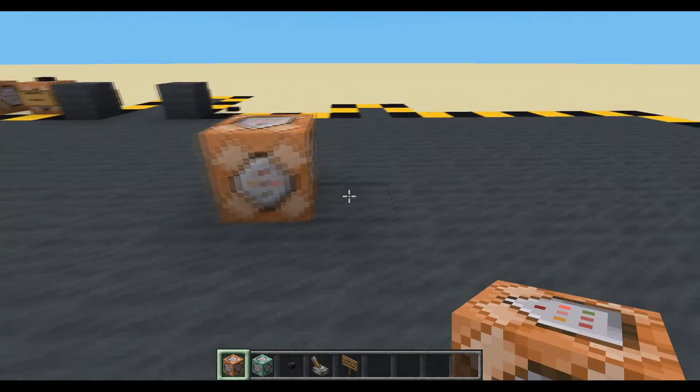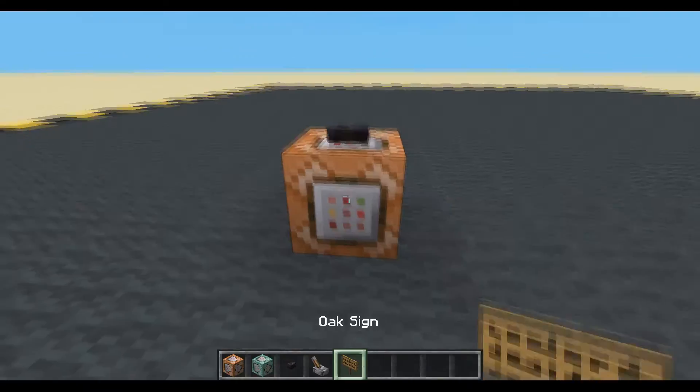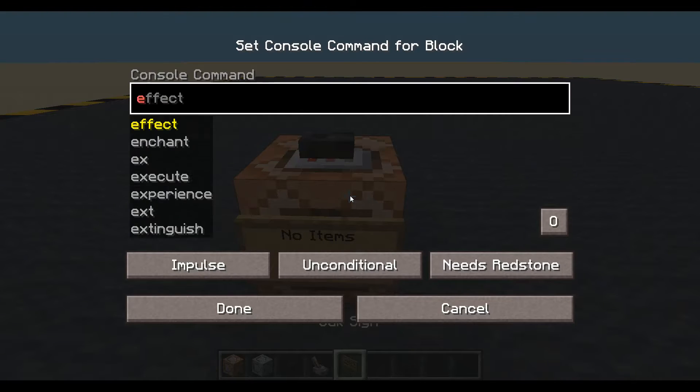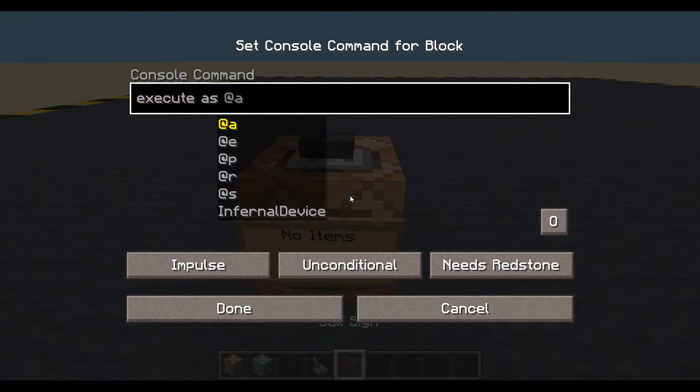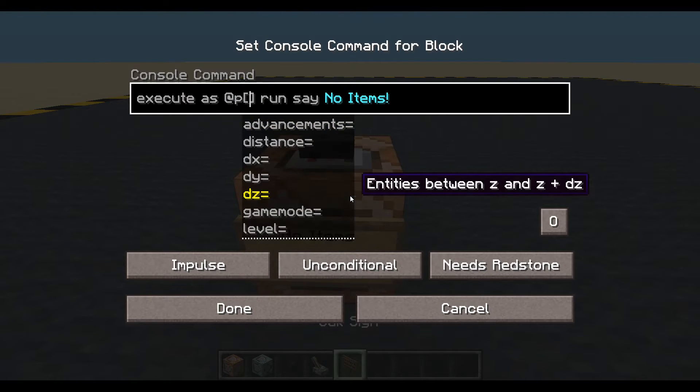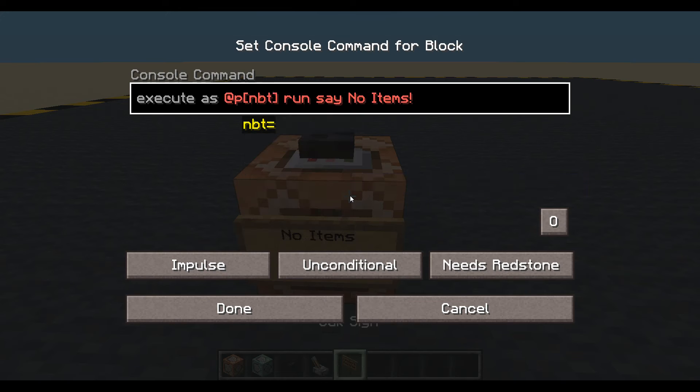Let's just put a block down here and we'll put that on top, and this will be 'no items' done. We will execute as any player, run say 'no items'. We'll have to put something in here — we will check their NBT and we will check their inventory and we'll just leave it blank. There we go. Done.